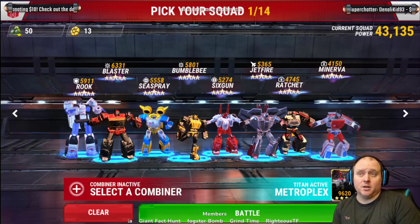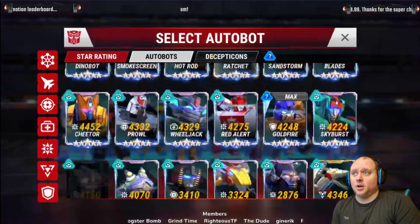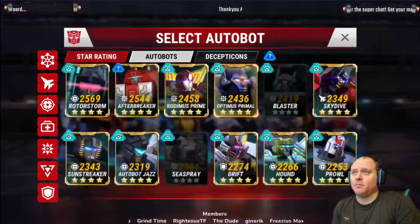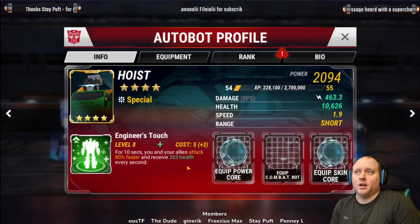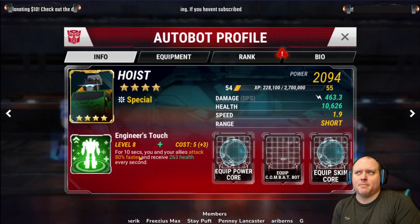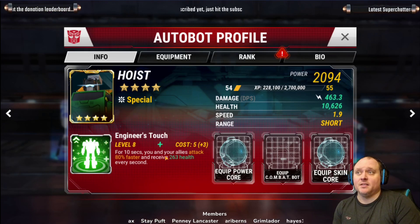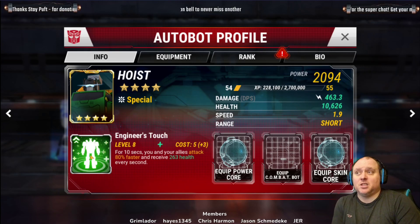I mentioned one option earlier which was Hoist. I think Hoist is a good option. He gives about 500 health at max for 10 seconds, so that's about 5k healing for 5 plus 3 ability points. So for 8 ability points it gives you 5k health, but also makes your bot 80% faster — a good speed up, a bit like Wheeljack.